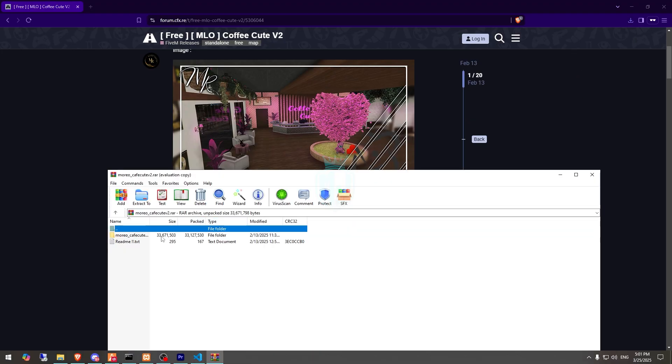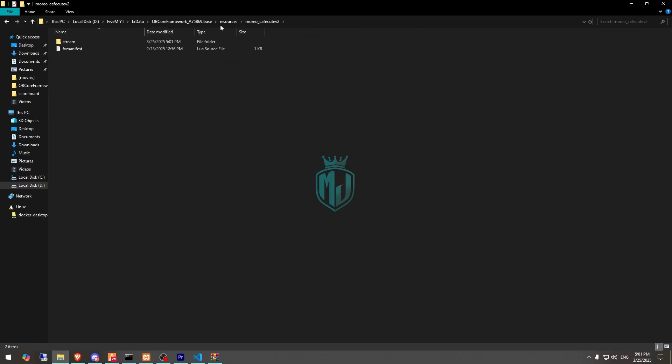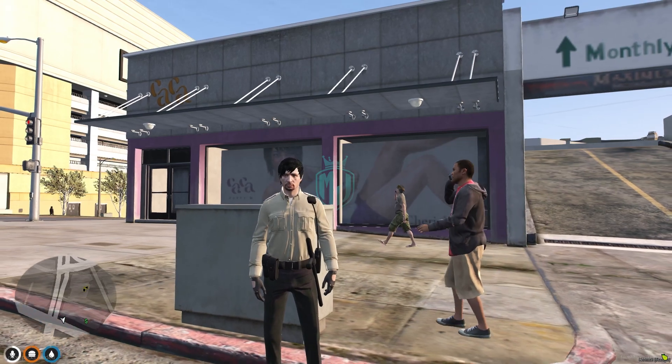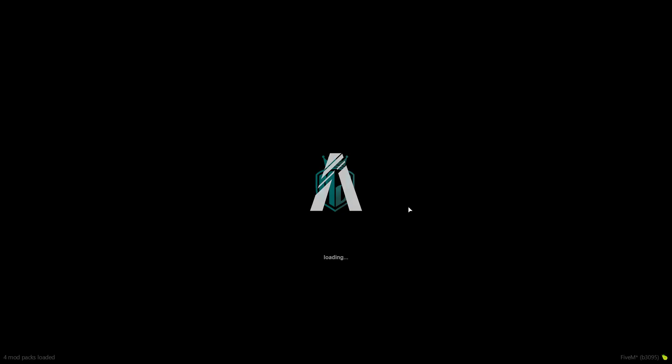After downloading, we simply open the MLO file and drag it into our resources folder, then paste it in the default map — so we don't need to install any additional files. After that, we need to simply restart our server.